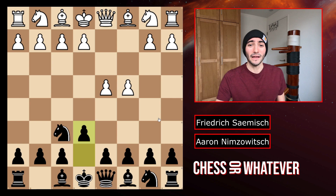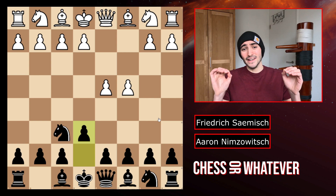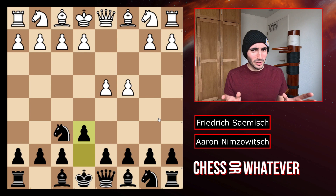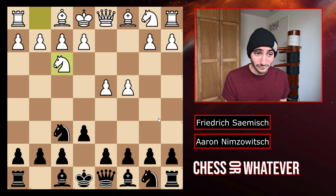If you are playing an opponent and this opponent has an opening named after him, you probably don't want to play him in his opening. So Sämisch, very wise, did not go into this. He played knight to f3, so there is no Nimzo-Indian anymore. We have b6 and g3.